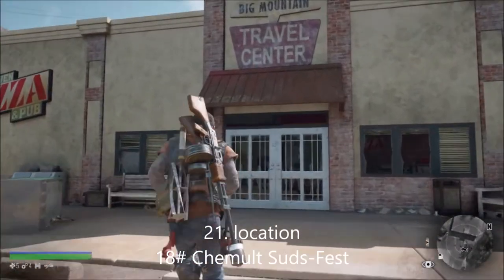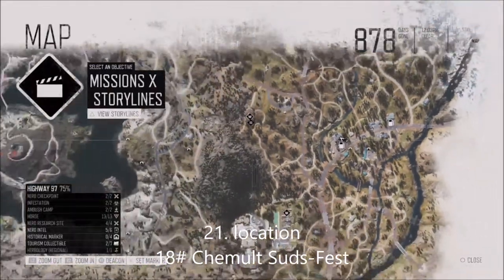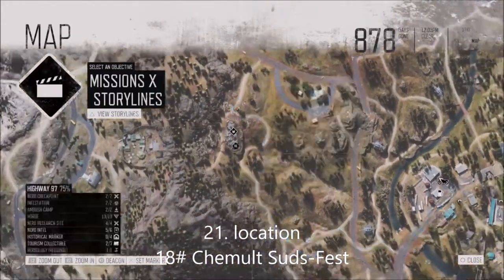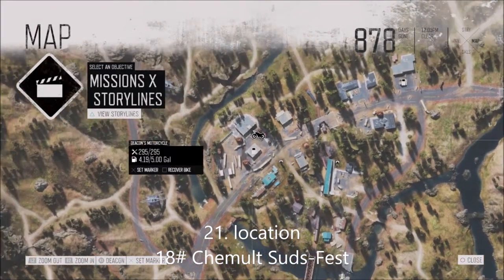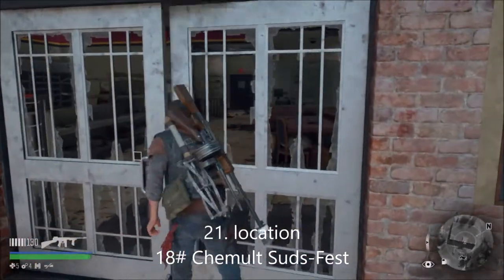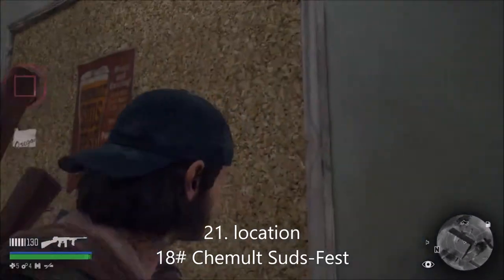This is number 18 on the tourism collectibles - it's called Subsfest. The best place to get to the Jimont fuel station is via the ambush or even the college. You've got the fuel station where the remote hoard is, and it's just next to the fuel station - go to the left wall and it's just right here.